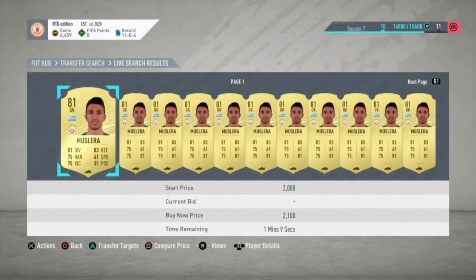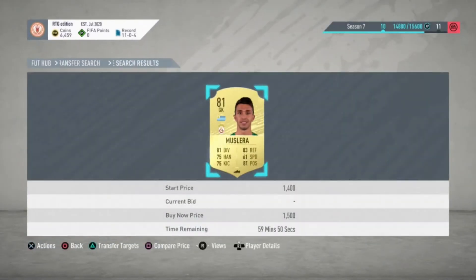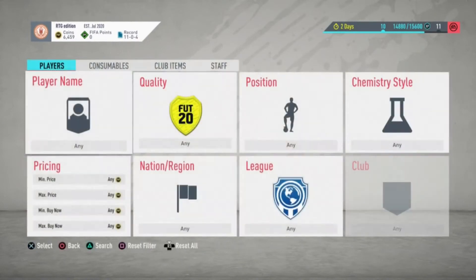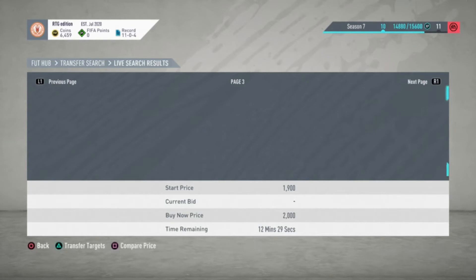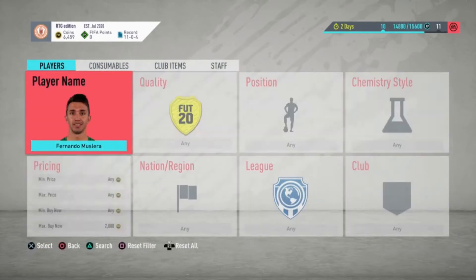Our next is Muslera, a Uruguayan goalkeeper from the Turkish league. He's about 2k right now and will probably hit 3 or 4k. You could double your money if you hold him for about a week.